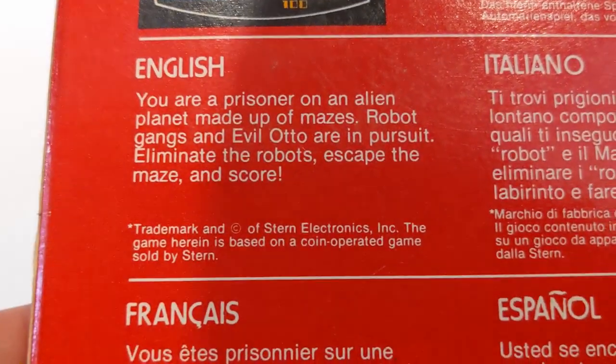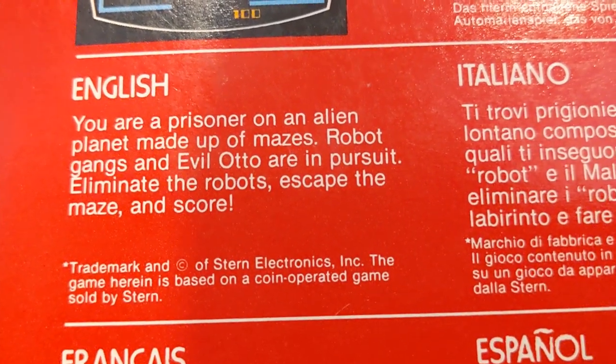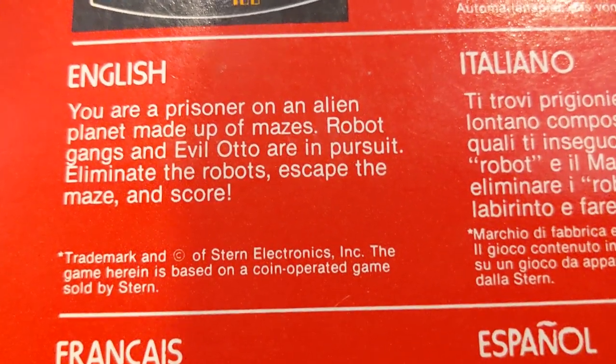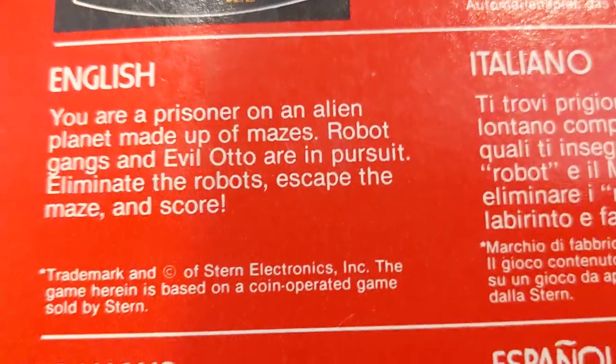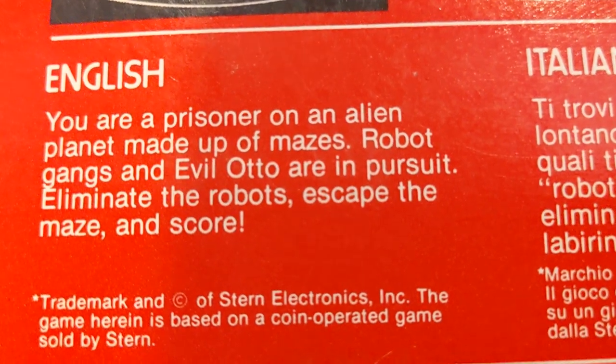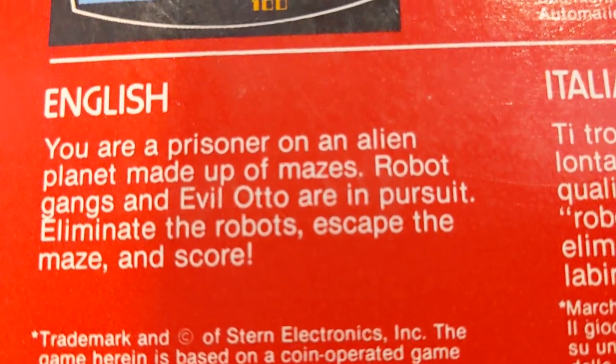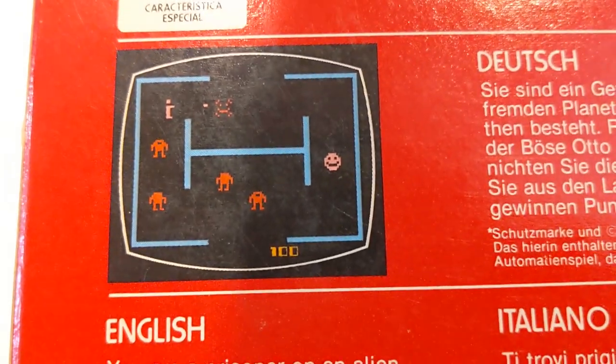You are a prisoner on an alien planet made up of mazes. Robot gangs and evil Otto are in pursuit. Eliminate the robots, escape the maze, and score. So what's an evil Otto? I like the little smiley face — he looks so happy to be there.